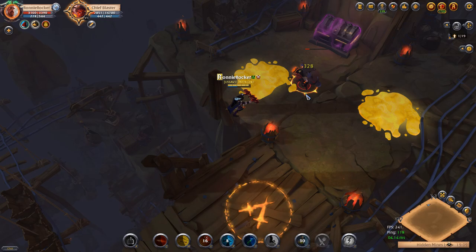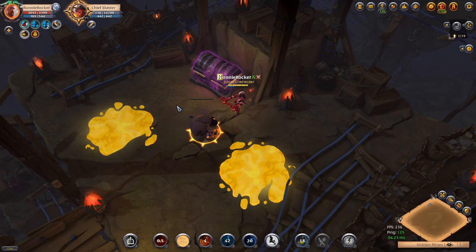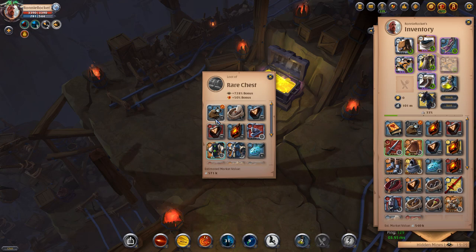Today we're going to be clearing 10 T7.3 maps and hopefully will turn a nice profit as there's a huge bonus loot chance in these dungeons. I do know that for this to be super accurate I will have to clear like thousands of these maps, but we really don't have time for that right now so we're just going to be clearing 10 and going from the stats and results I get from that.